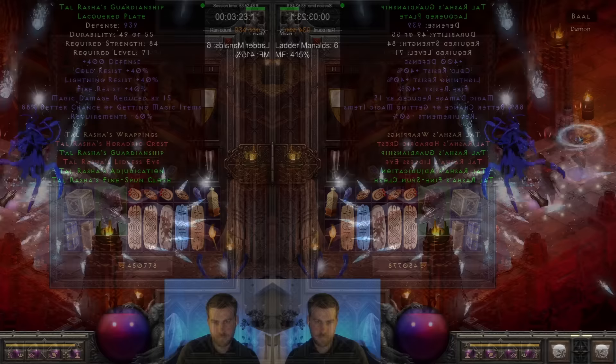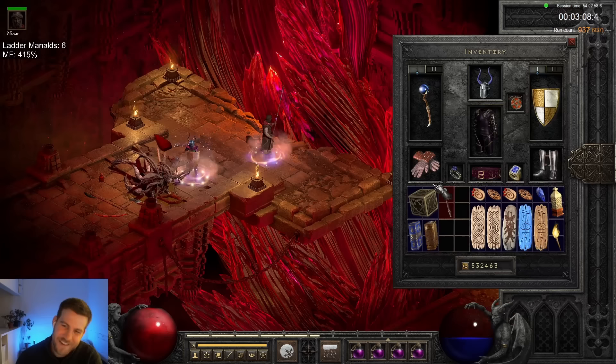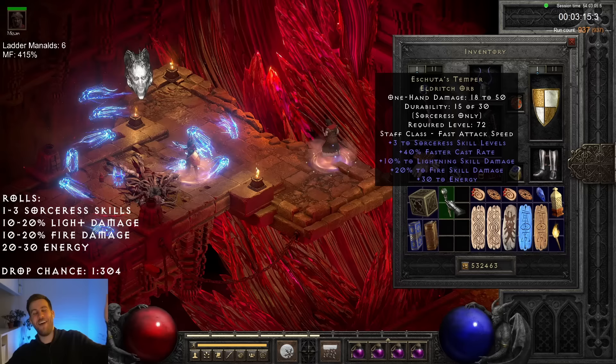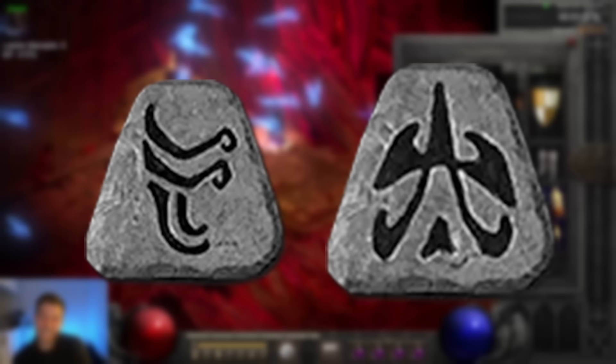I never did find that perfect Tal's, but what I found next was actually more valuable. The Highlord's Wrath — this item just isn't that good usually, except for that one! I ended up giving it away, but was surprised to learn it was trading in the region of an Ohm to a low rune.